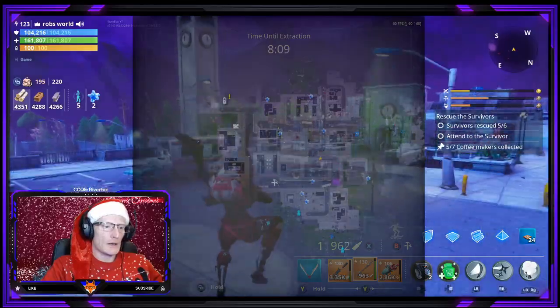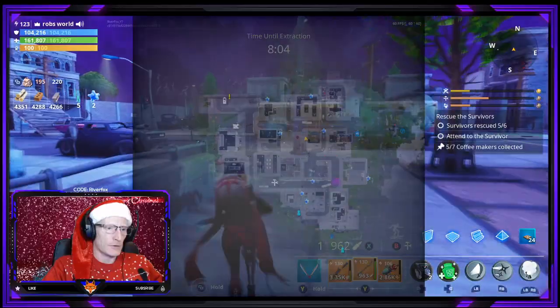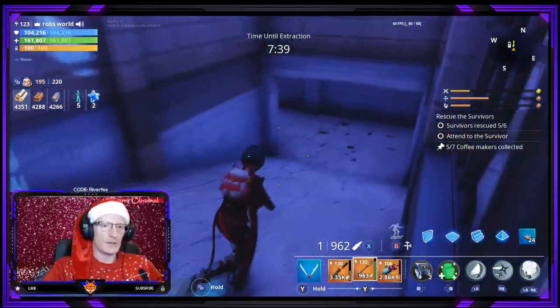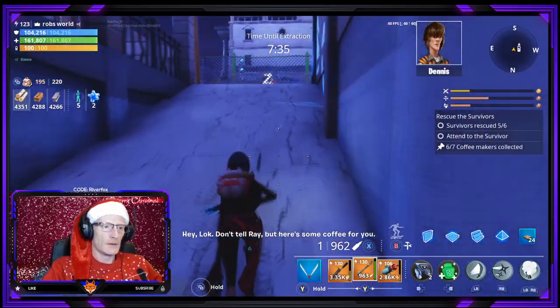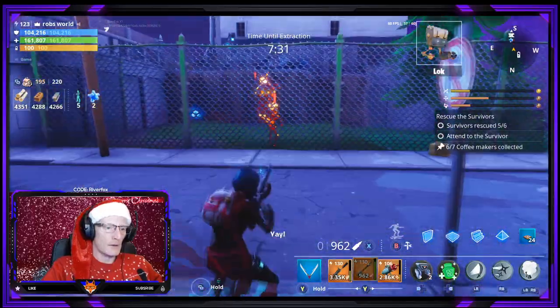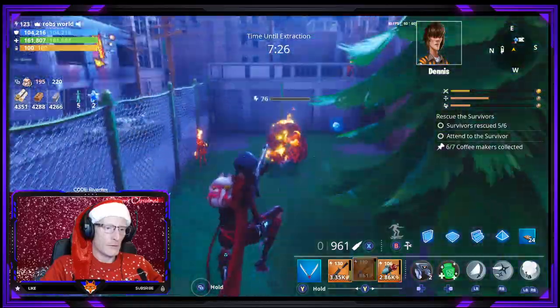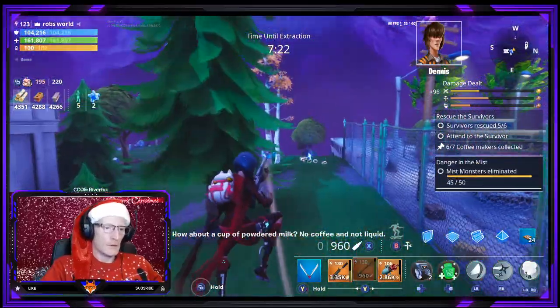I have one more coffee maker in this direction. There it is — either inside this house or just down here. 'Hey Lock, don't tell Ray but here's some coffee for you — yay!' 'Dennis, you can't give him liquid.' 'But the little guy feels left out.' 'How about a cup of powdered milk?' 'No coffee and not liquid.'